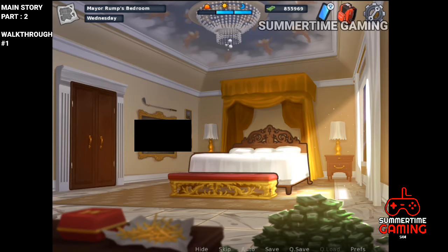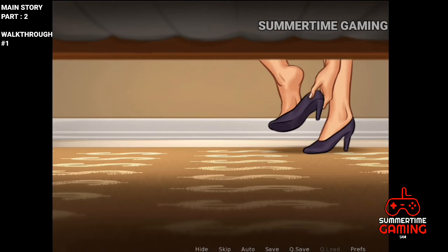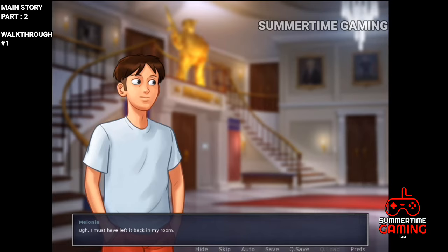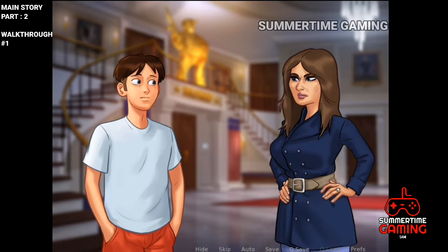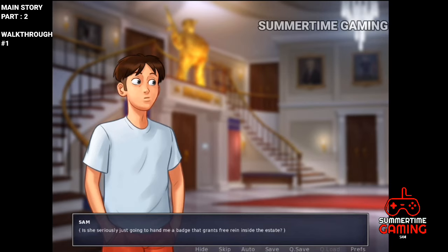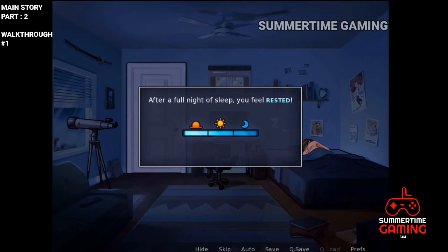We watch from under the bed and then it gets very late at night. On the way out, Melania sees us and asks if we are a new maid or servant — she mistakes us for Hector. She gives us a staff badge so we can come and go freely. This is very useful as now we can enter the house without anyone stopping us. We go back and sleep.